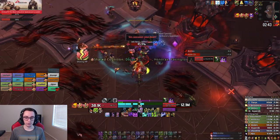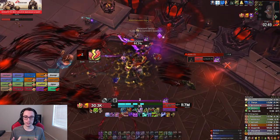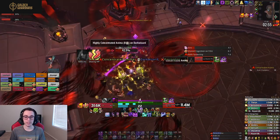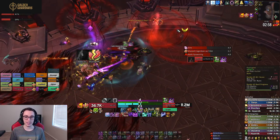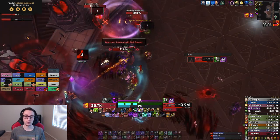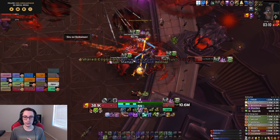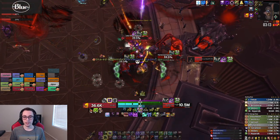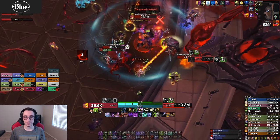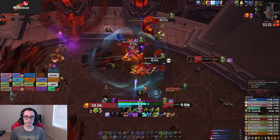The big thing with these adds is sniping Soul Reapers. Whenever an add is at 35% health, you want to snipe Soul Reaper on it. Besides that, there is not too much to focus on — you can still set up wounds on the boss, and then when the adds spawn, as you can see here I have five wounds on the boss. I just use Unholy Blight, Dark Transformation, drop Death and Decay, and start cleaving. The caster adds die fast, and you can also snipe Soul Reaper on the tank add if the boss is not below 35% yet.